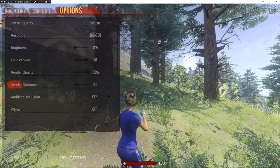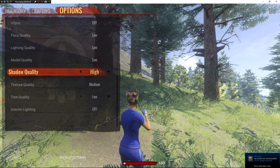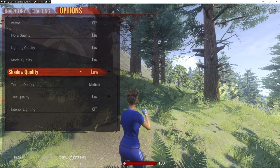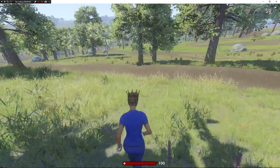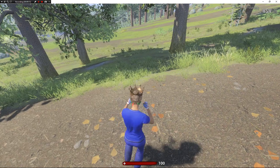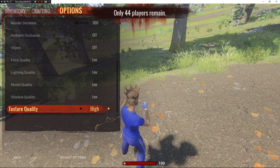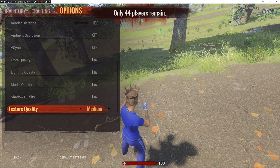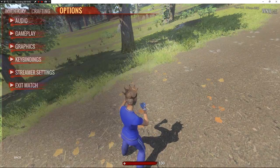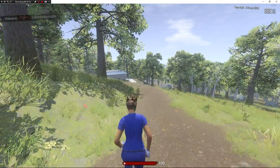Brightness, field of view, we've already gone through all that. Never turn on Vsync. I like shadow quality on high — that's just what I like to play on. Low shadow quality looks disgusting. Here, walking into the sunlight — on low, my shadow doesn't even look like a shadow. I found that I don't lose any frames when I switch it up to medium or high. On medium it looks a little better, and on high it looks perfect. So just play on high shadow quality — you won't lose too many frames, if at all.